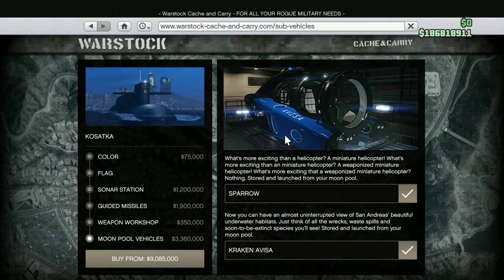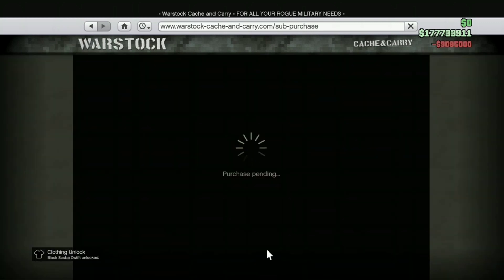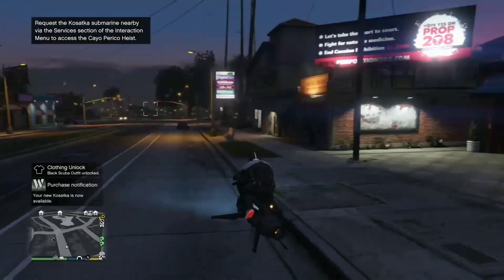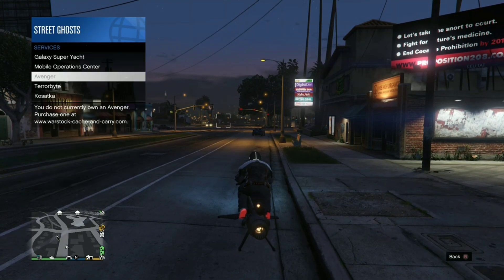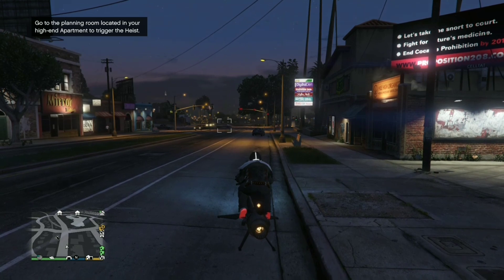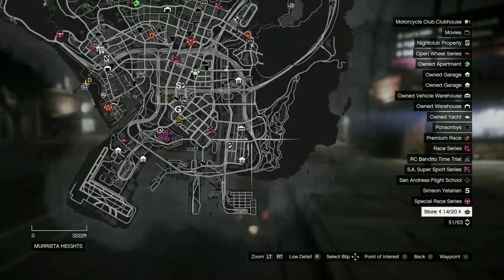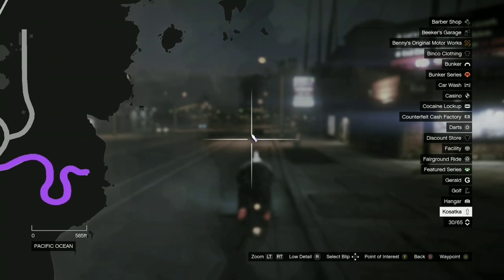In total, if you buy everything, it's going to cost nine million, eighty-five thousand dollars. We've got it all purchased. Now we're going to request the new submarine through our interaction menu. It's called the Kosatka — let's go. We've just ordered the submarine; it's just there to the right. I'm going to skip ahead and make my way to the submarine.